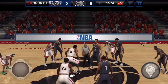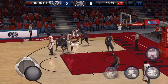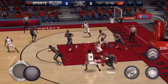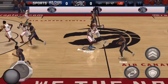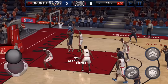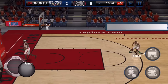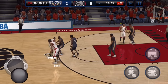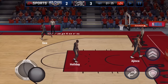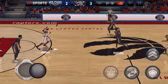We win the tip against the Pelicans and give it right to the king. You'll notice he has a bar on top of his head for his buzzer beater skill — he completely misses that fade away shot though. The Pelicans get an easy layup to go up first, but we give it to Bosh who is open for the three, and that is three ball money! Chris Bosh has really nice three-point stats and shoots the ball pretty well in real life too.